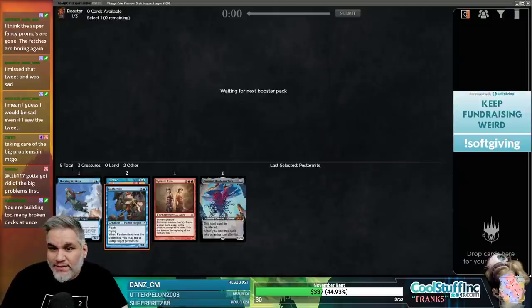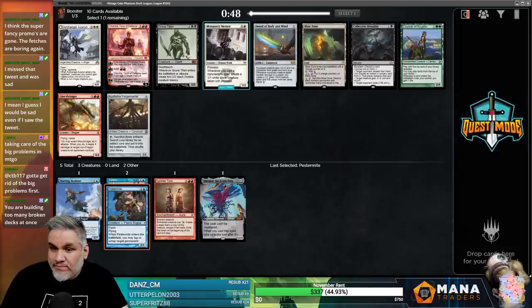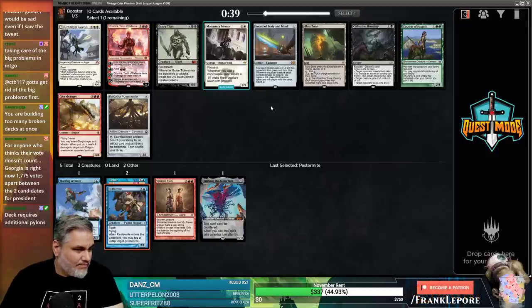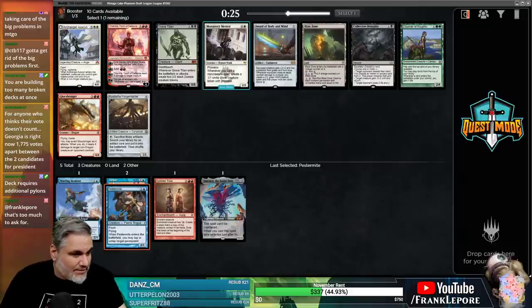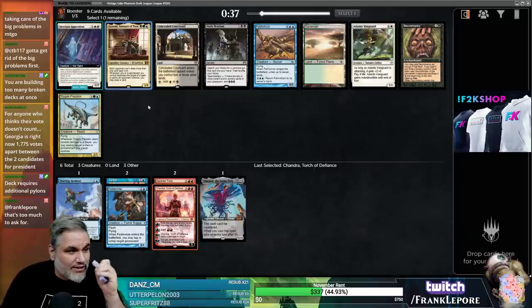Deceiver Exarch might come back too - robots are cool. I like Chandra, and I also like Glorybringer. Glorybringer is always surprisingly good in this cube. It's an extremely close election - only 1700 Georgia votes with about 14,000 still to count. I'm gonna take Chandra. I wish I could take this one too.